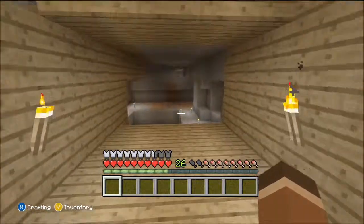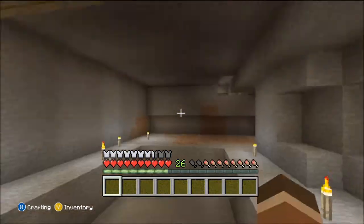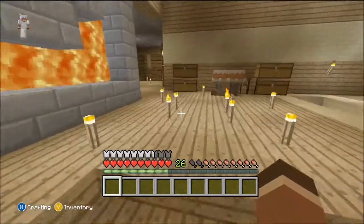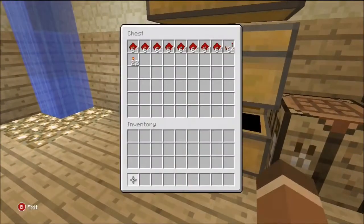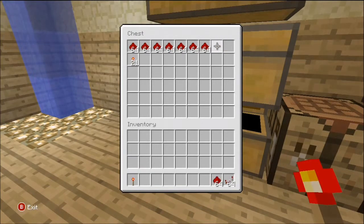Hey, what's up guys, Jeffmo here. Today we're building a melon farm for my cave. You will need sticky pistons, normal pistons, redstone, redstone repeaters, and a torch. We're just getting everything — you only need one redstone torch.